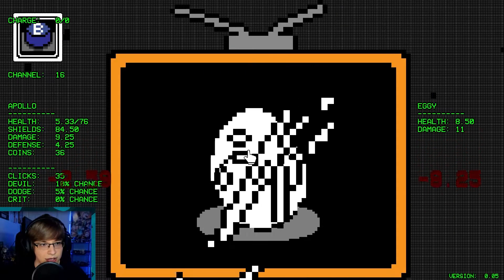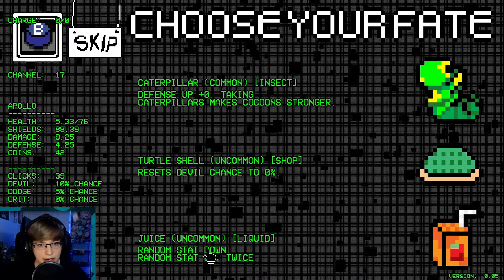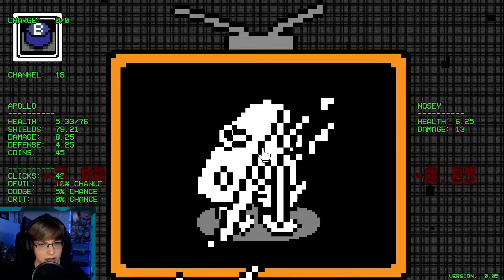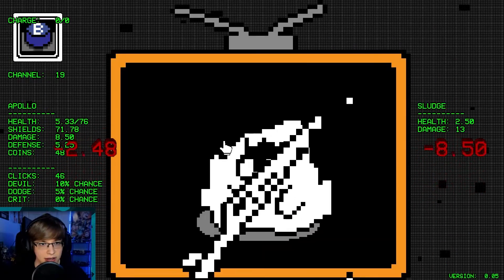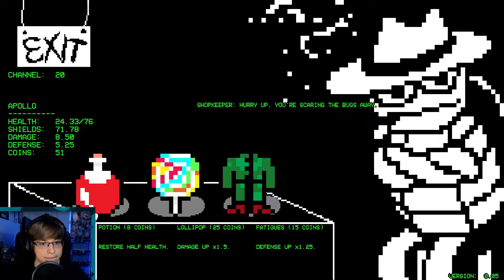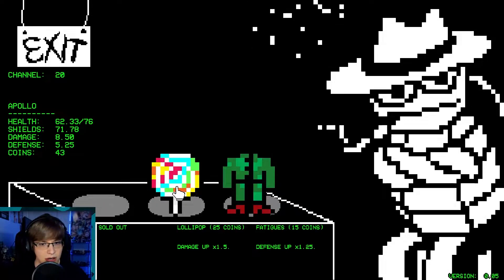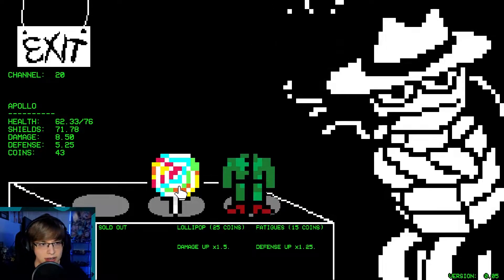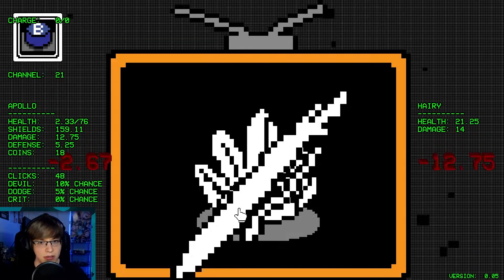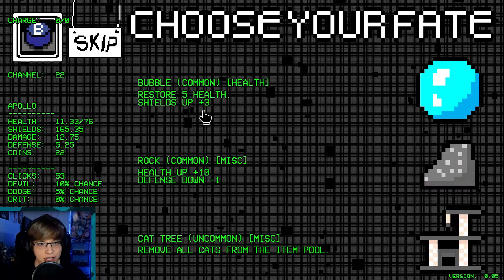We're on an odd channel — increase that damage. Shields up — sure. I guess we'll do that. We're gonna have a lot of money to mess around with here. Tank. Restore a quarter of our health — there we go. Let's go ahead and restore half our health and get our damage up. Now we're just going to convert all this into shields — that way we can restore a quarter of our health and just use it again, get all these shields up.